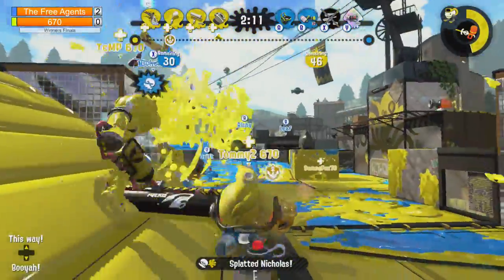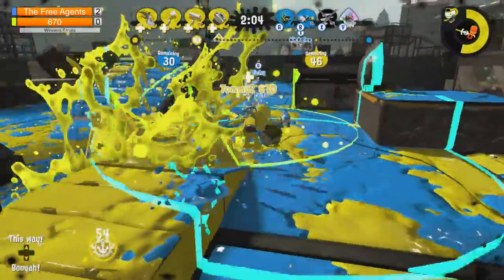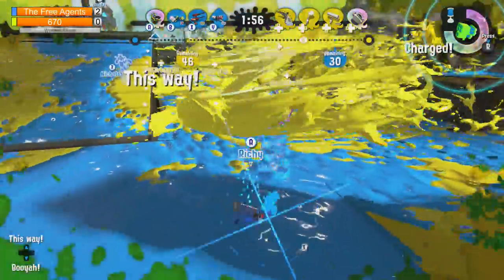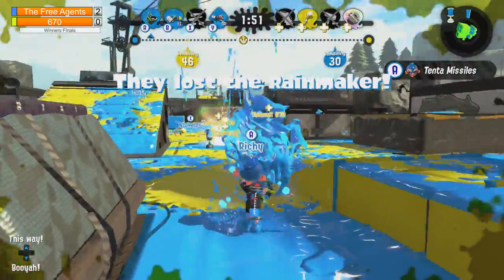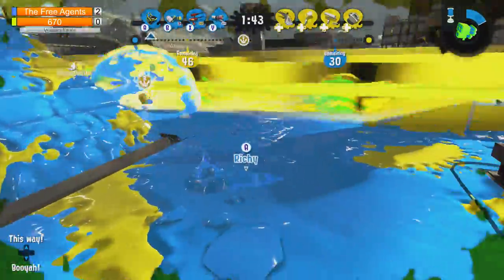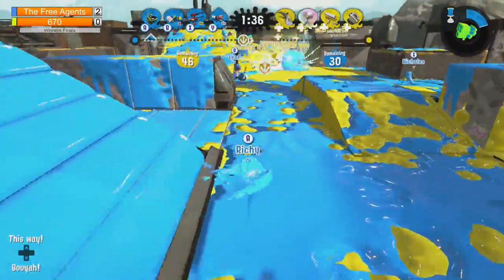Nice pick by Tommy Z - and splatter Nicholas. Tommy Z is pushing forward. Free agents are regrouping - they got all their squad together. The inkjet is pushing in along with Richie. Richie's really weak though, falling back on the Tenta Missiles. There's so many people dying in one spot. Looks like two down for Team 670 - can they regroup? There's a Stingray - will he get a couple picks? The Stingray is focusing on popping the Rainmaker, which is not really the best thing in my opinion. He should be trying to get picks with the Stingray because that can help convert to a good lead.